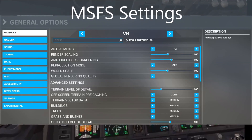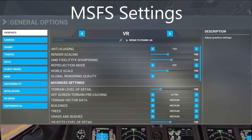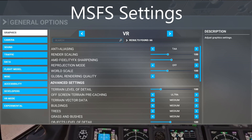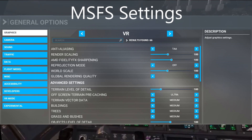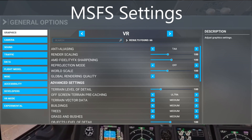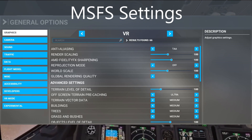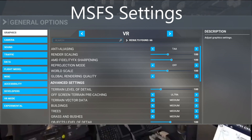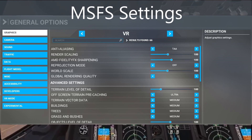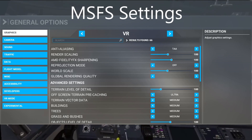Now let's talk about Microsoft Flight Simulator options. Here in the General Options graphics menu you can see: I'm using TAA, not DLSS. Render scaling 100, sharpening 100, reprojection mode off, world scale 100. Global rendering quality is blank — I think that's an SU10 bug — it's not set to one of the standard presets. Terrain LOD is 100, off-screen pre-caching ultra, terrain vector data medium, buildings medium, trees medium, grass and bushes medium.